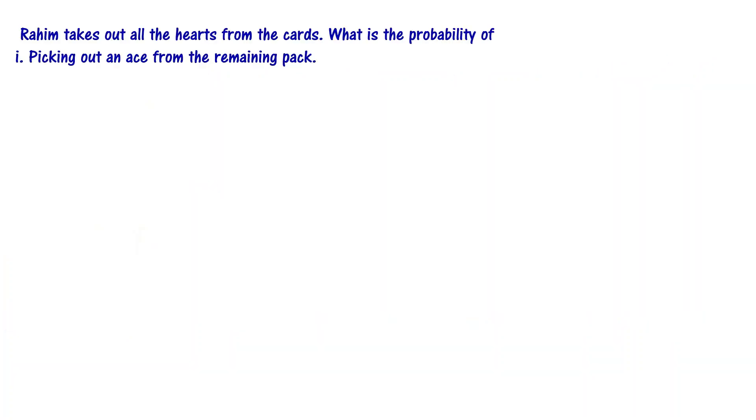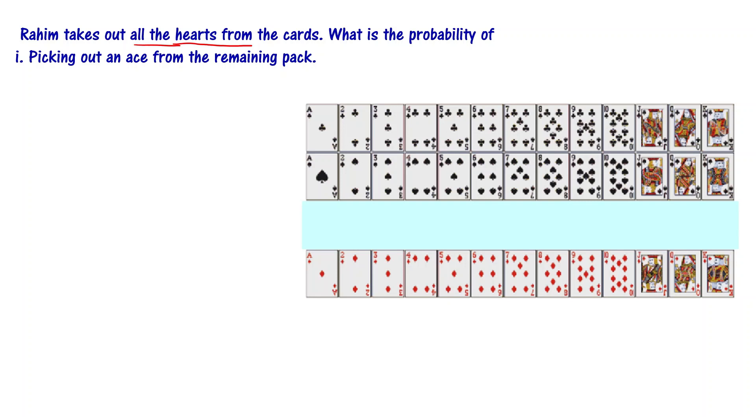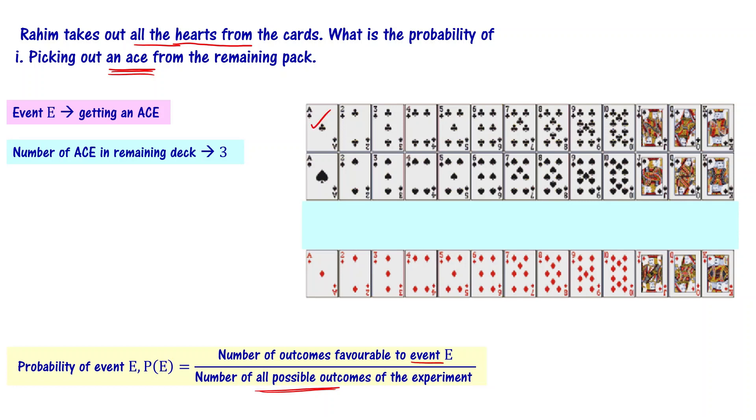The first problem is picking out an ace from the remaining pack. The probability of an ace from the remaining pack equals the number of outcomes favorable to event E divided by the number of all possible outcomes. Getting an ace is the event. The number of aces in the remaining deck: if you count, 1, 2, and 3 — only 3 aces. So the number of aces in the remaining deck is 3, and the favorable outcomes for this particular event are 3.